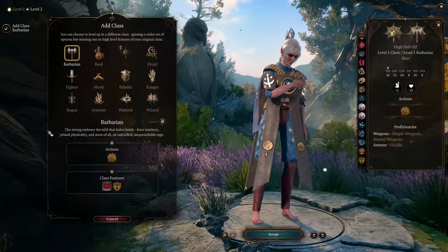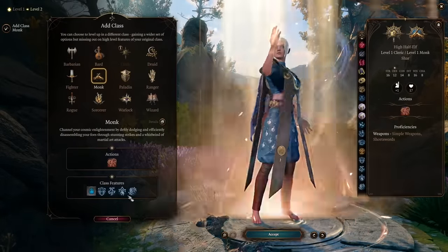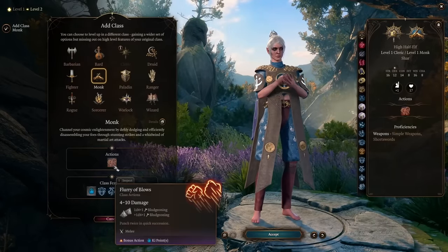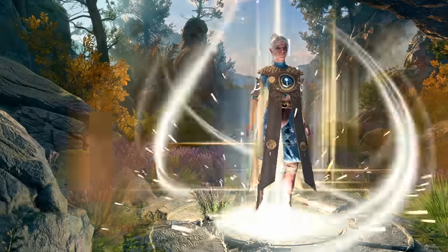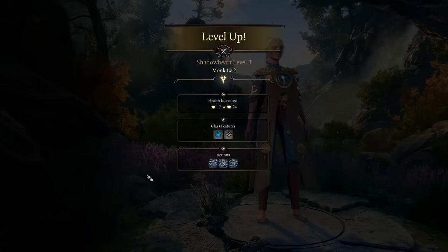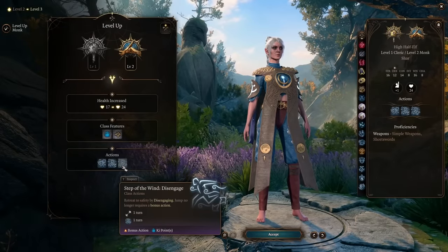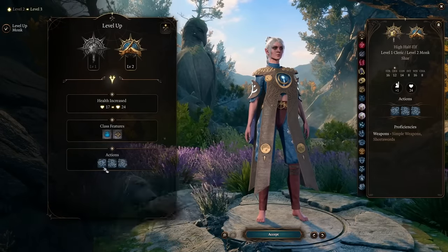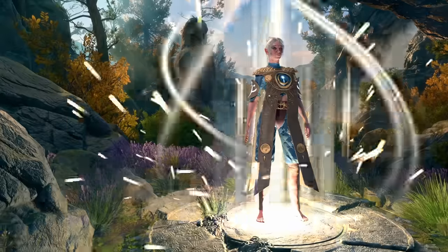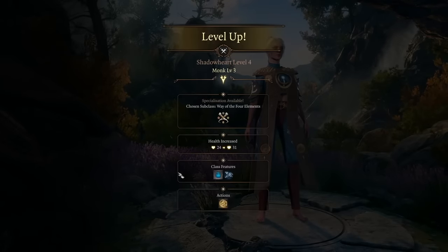At level 2, you are going to dual class into Monk. However, don't immediately start playing as a monk — continue playing as a cleric. You'll have access to a nice chunk of cleric spells and enough Wisdom to back them up. Find the heaviest armor you can, grab a shield, and run around beating things with your weapon while occasionally spending a ki point and a bonus action to hit with your fist for a little extra damage.